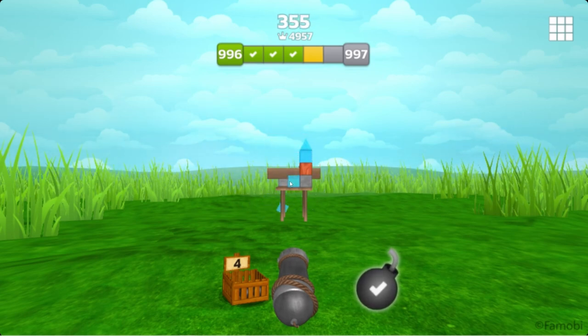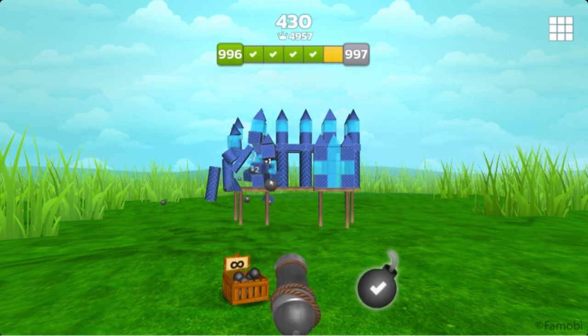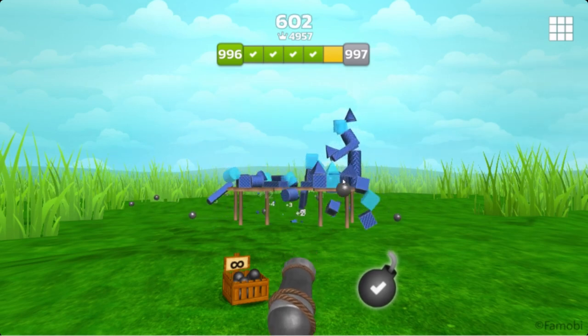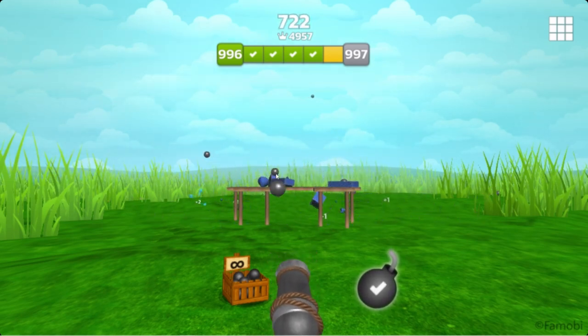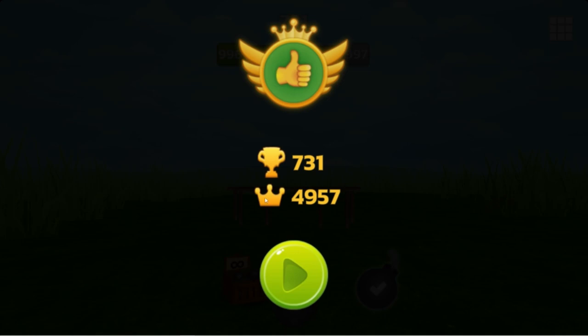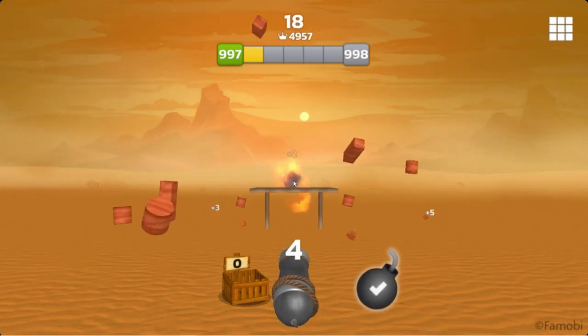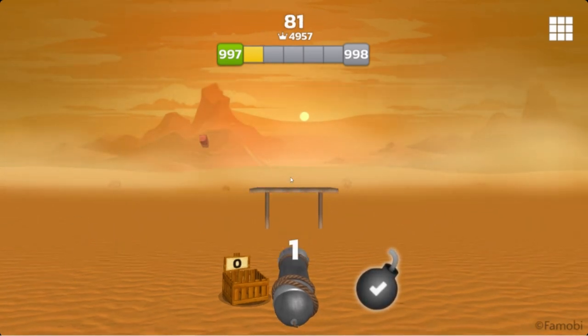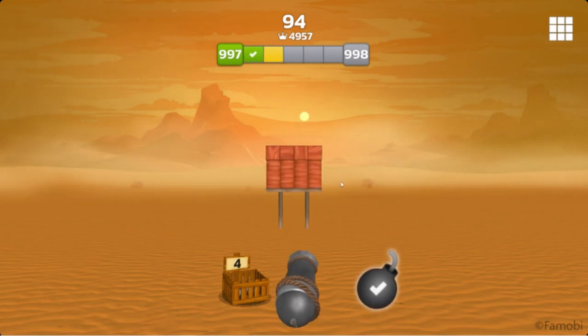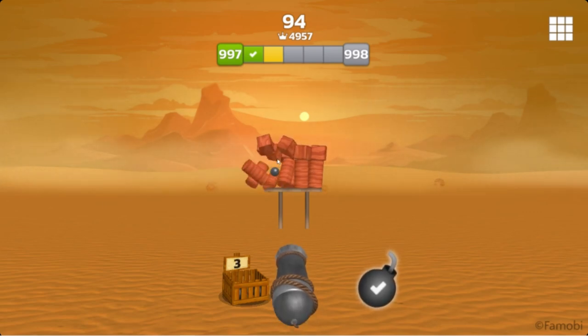There are times where you want to fire at random and other times where you want to be very deliberate. That brings us up to the next level — we are two away from level one thousand. Now there are certain puzzles that'll give you a timer; it can be frustrating. You can have them all knocked up in the air and falling down, but if they don't hit the ground in time it'll say that you have failed.